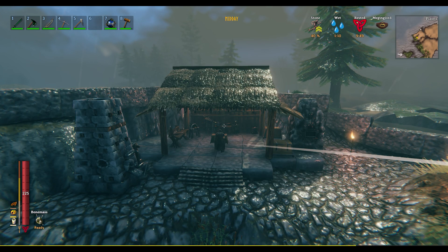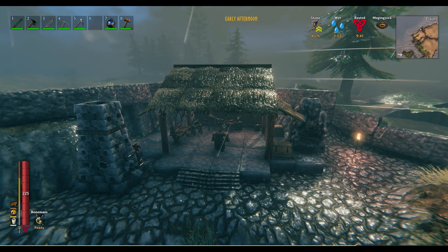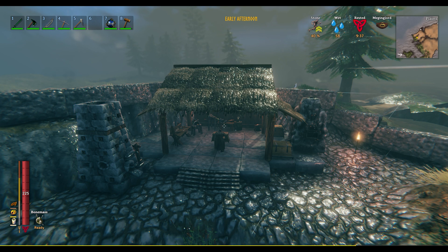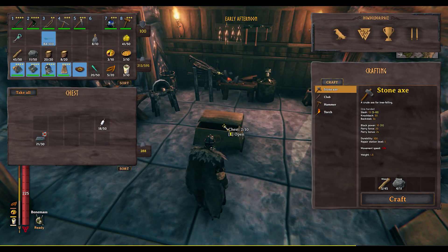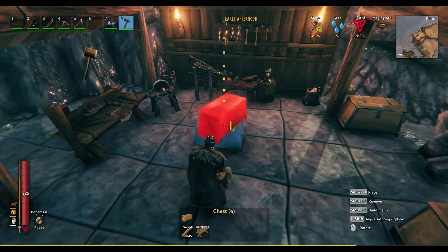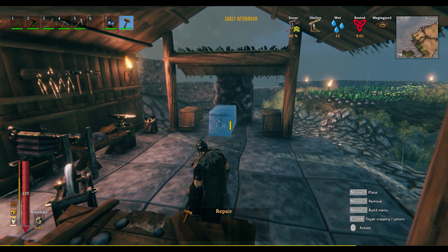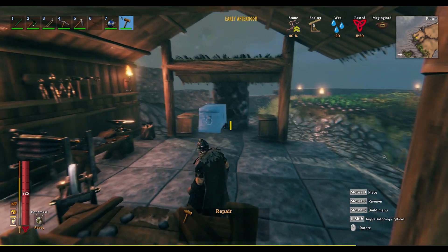The Move Piece mod is actually really cool. It allows you to move pieces that you've already placed, including chests with items in them. You can see there are some items in it, and I can move this around. The speed at which it moves is configurable.